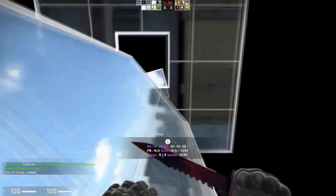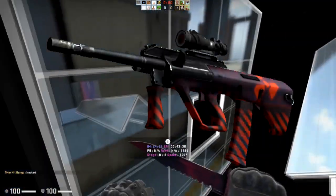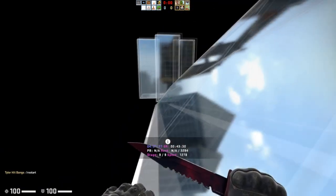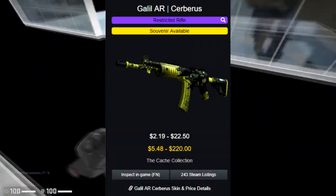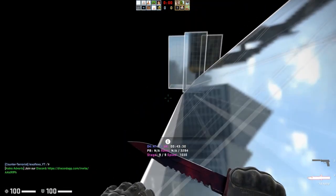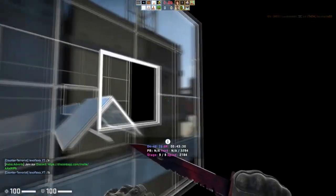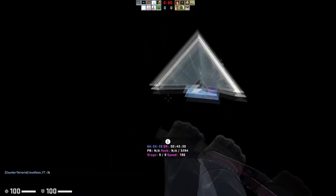If you want to make the most money, the best thing you can do is buy the Galil Cerberus, the Glock Reactor, and the AUG Radiation Hazard. I think those three skins are at the top of that collection and will increase the most if we get a new Cache collection and they become more rare. The Galil Cerberus is already going for about $22 and I think it can just skyrocket further — it's already super rare in higher tier qualities. If you get it now you can see a massive amount of profit if the new Cache collection does come out.